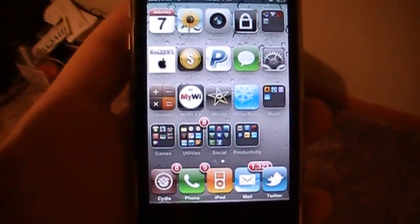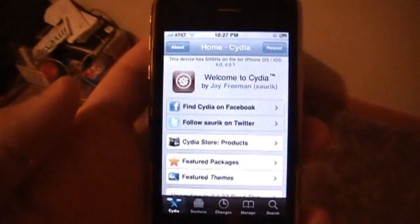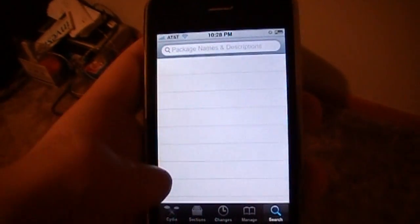And that's pretty much it. If you'd like to have either one of those, you can go into Cydia. Now once your Cydia loads up completely, go to search and type in 5. Go figure.